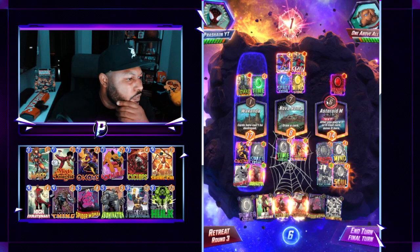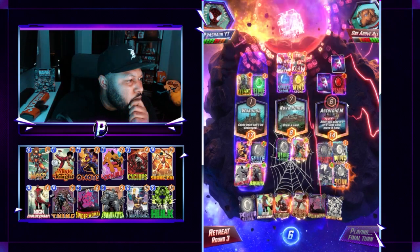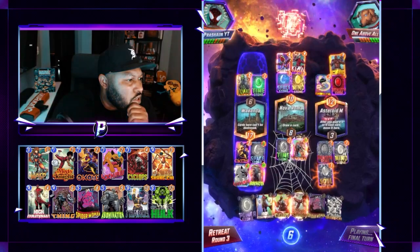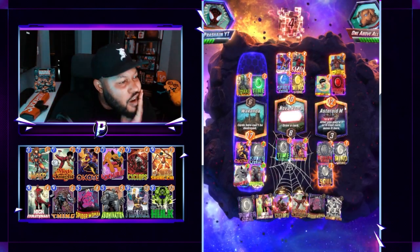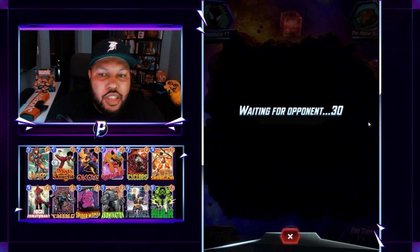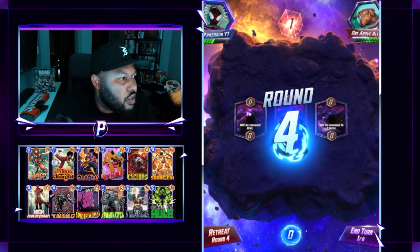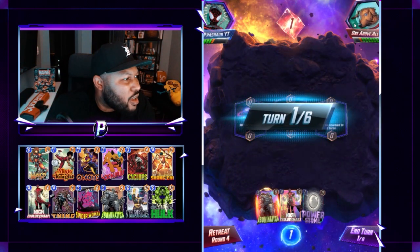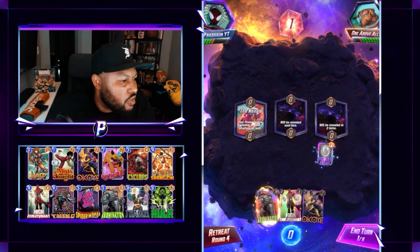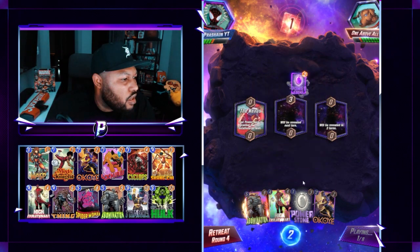They snapped. All of them snap. How are they gonna win? Shang-Chi — Blue Cage. They got me good there. I play against this person all the time, and I think they beat me a lot. I'm gonna win on that. Maybe I should've played Power Stone.